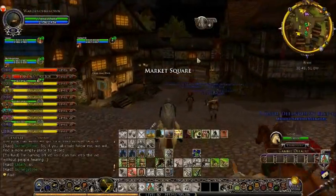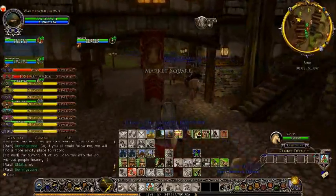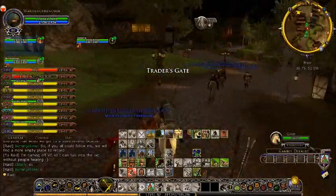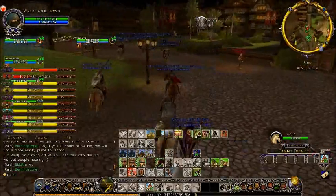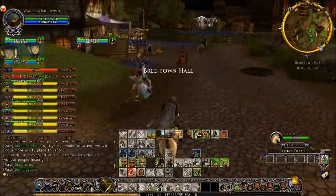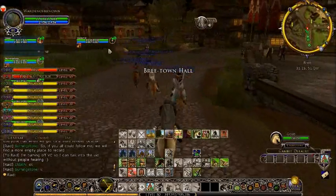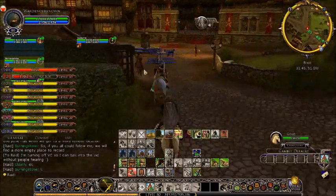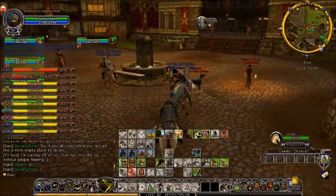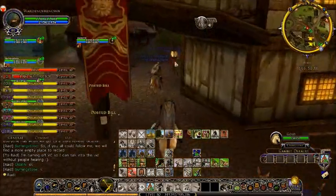Hello everybody, this is the Harlem Shake video behind the scenes, where we'll hopefully watch everybody fail miserably for your entertainment. We've got a nice little crowd here — Anna from the Crimson Order and Osgale from the Crimson Order are here to work on it. Everybody's invited into our raid so we can find each other, and I had to turn off voice chat so they don't all hear me talking into the video.